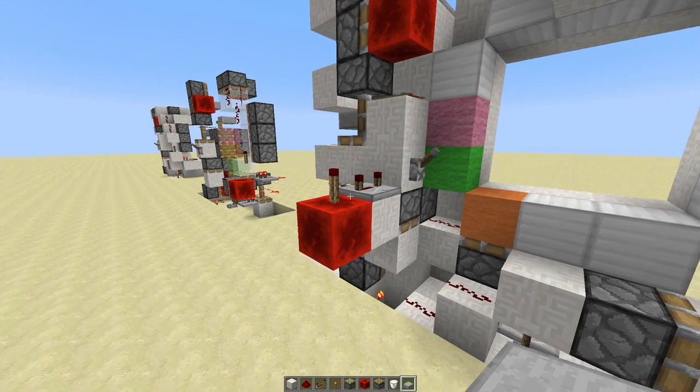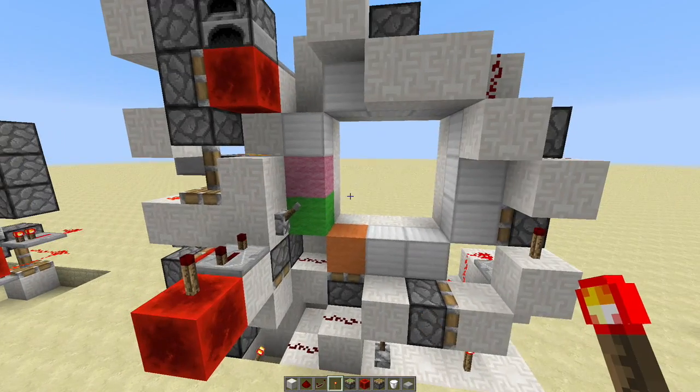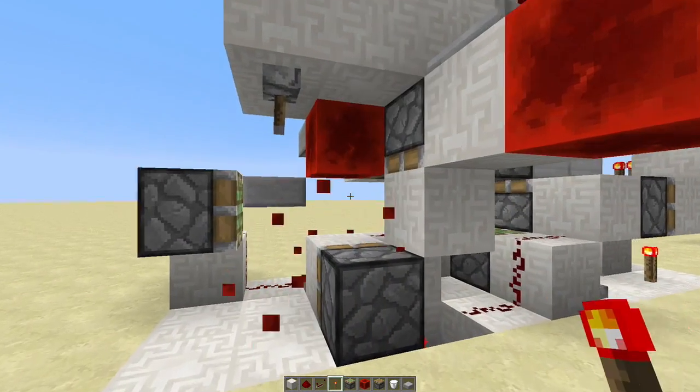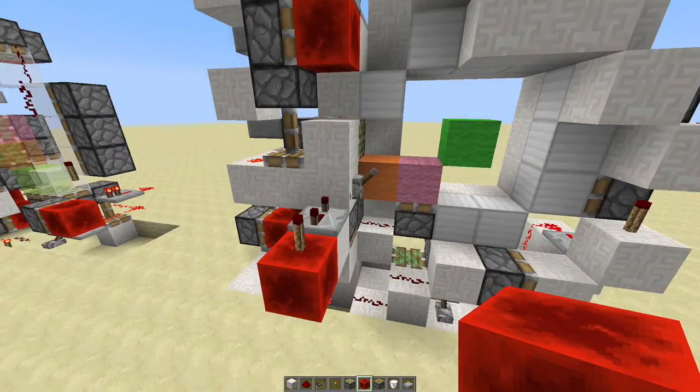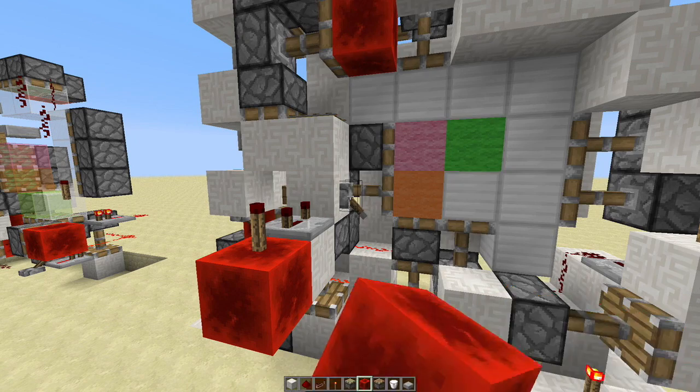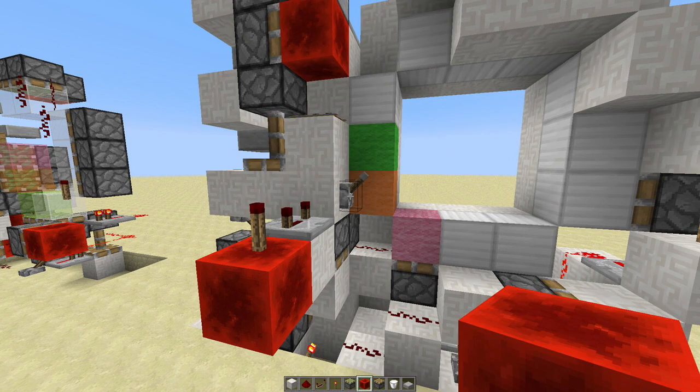But if you give it a four-tick pulse, it will break it. Of course you can fix it — you just have to move this redstone block manually. Then go ahead and run it a couple times and it'll fix itself.